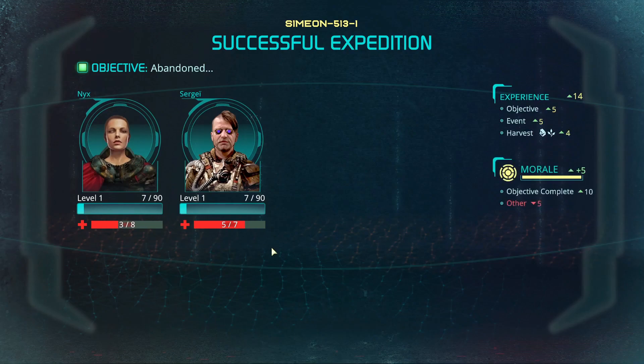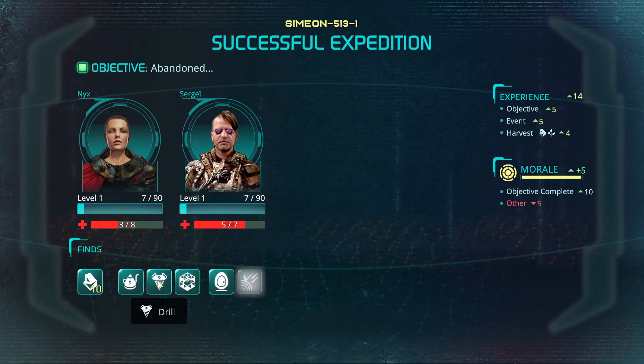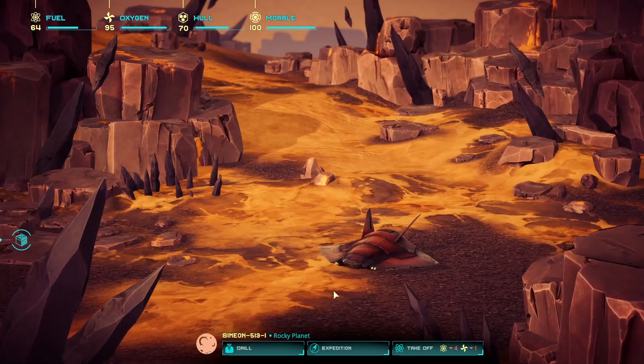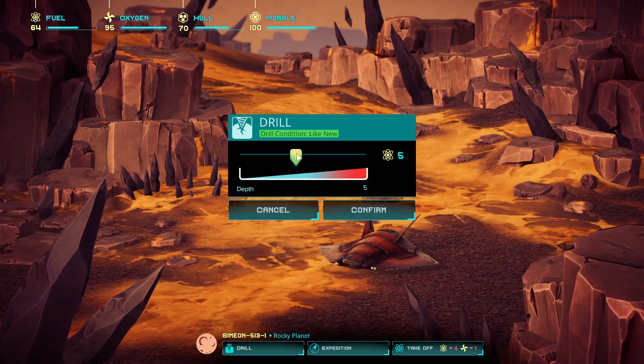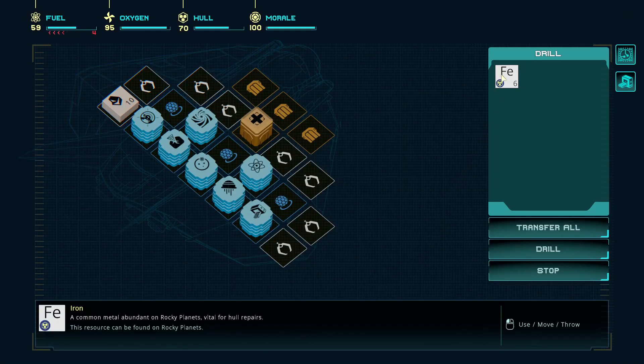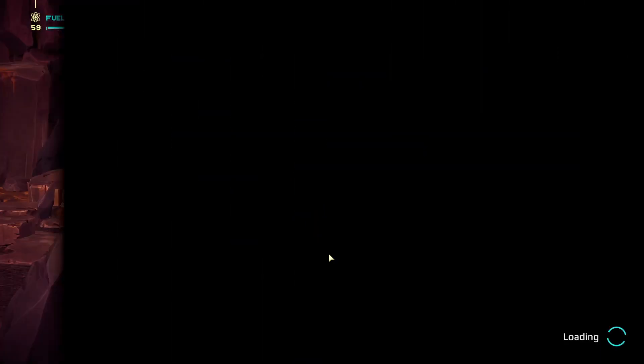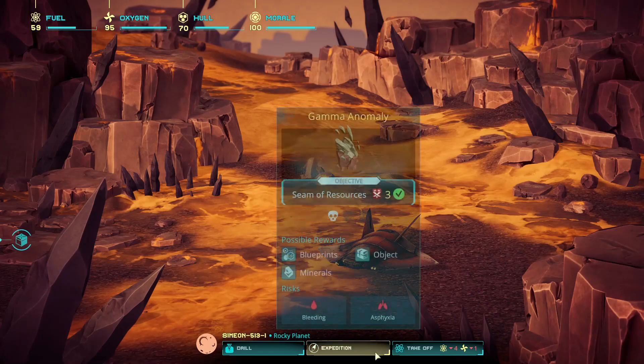We found a tea set, a drill, a small cube, a relaxation pod, and a shield generator blueprint - the last two were blueprints, so that's pretty good. Let's drill here. It's going to take fuel as well. I'll go five. There we are, that's good. We'll store that in our inventory. One drill and then just leave it.